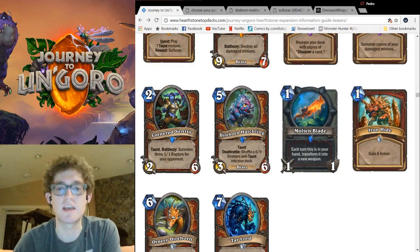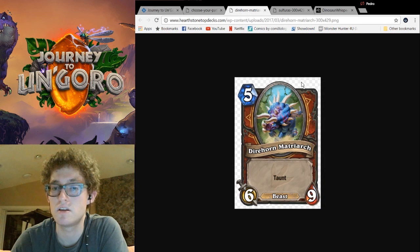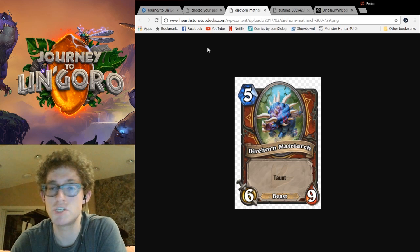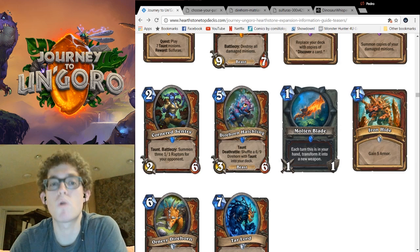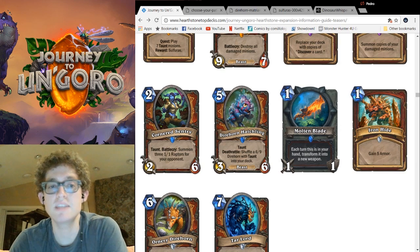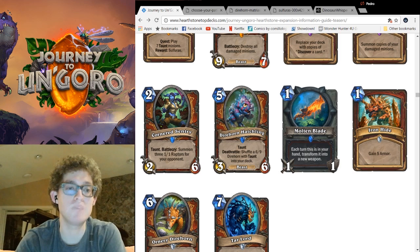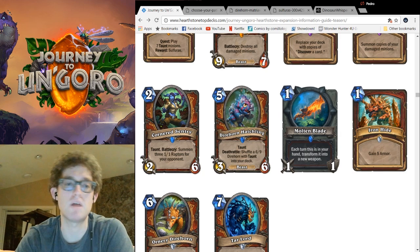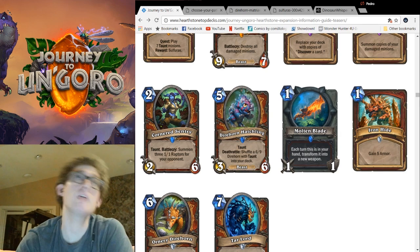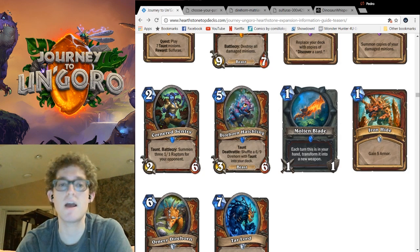Next is Direhorn Hatchling — a 5-mana 3-6 taunt beast. Deathrattle: shuffle a 6-9 Direhorn with taunt into your deck — the Direhorn Matriarch. Look at that mama. She's strong. A 5-mana 6-9 taunt is ridiculous. In Control Warrior, you actually have a good shot at drawing this. It's kind of like that Hunter Dinosaur, except you will more reliably get the big guy. This card could actually see play. The original body is kind of disappointing, though. Beast tag doesn't make it any better in my mind — you could Curator out this one or the big one, but you'd have to not be running King Mosh. There'd be specific builds for both. I see it being pretty good.